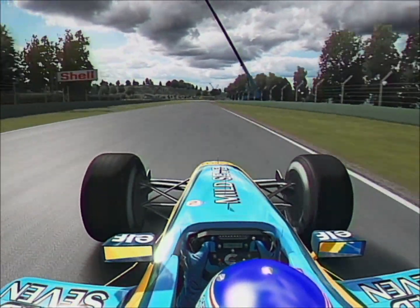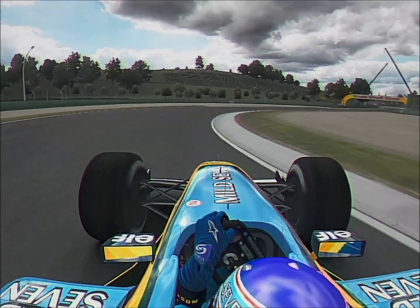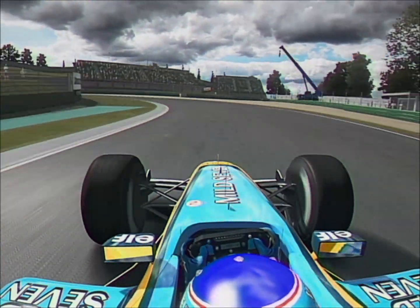The Villeneuve chicane is ahead of you at 180 miles an hour. Coast in around 130, slowing for a second time to 85. Bring it to the right hand side for Tosa — brake late and hard down to 60 miles an hour.